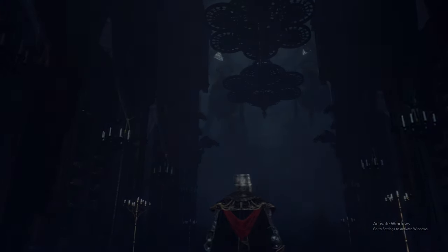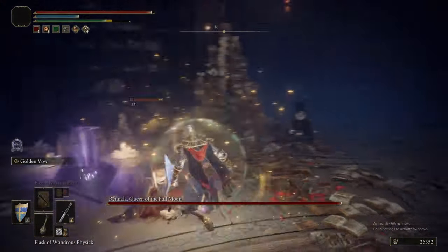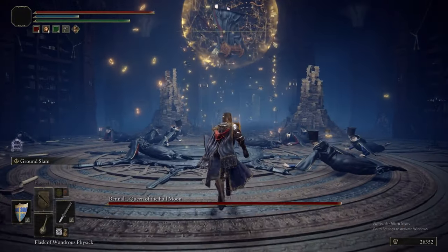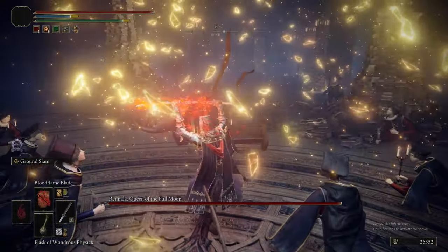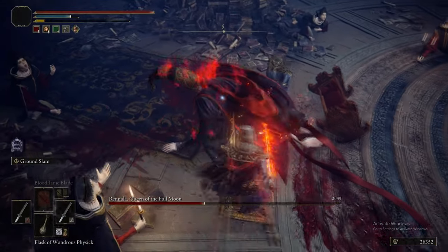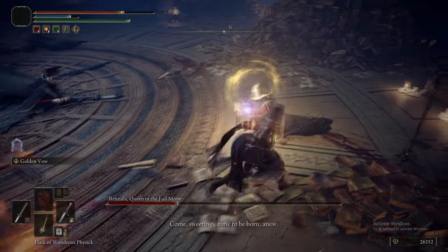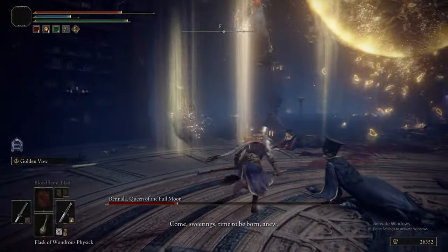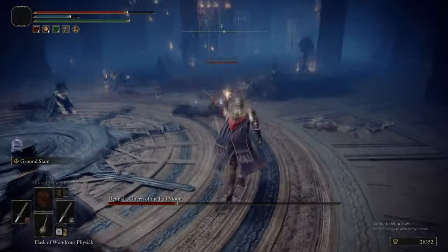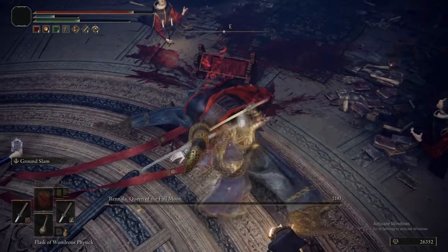Now we're fighting the boss. There are these little Academy guys that are all singing. You're meant to hit them and kill them normally - they have a tiny amount of health so your weapon will just one-shot them. However, if they die, new ones regenerate. The trick is to use the dagger and hit them - it stops them singing but they don't die. So you can remember where they were, and that way you don't need to go hunting for them again. Then you can wail on Rennala directly. Once you hit the three of them, go wail on Rennala.